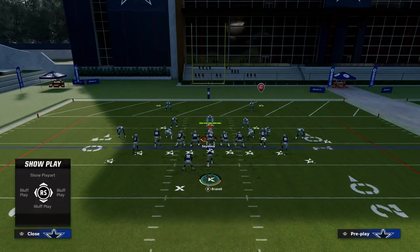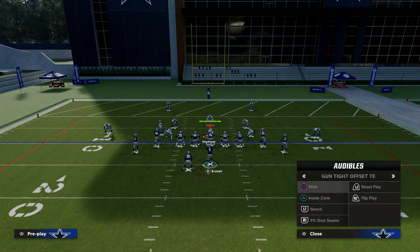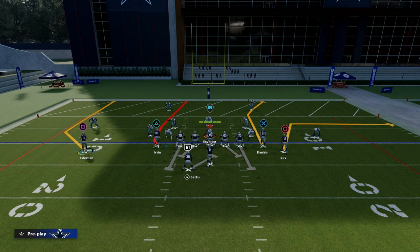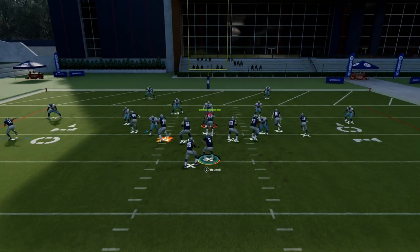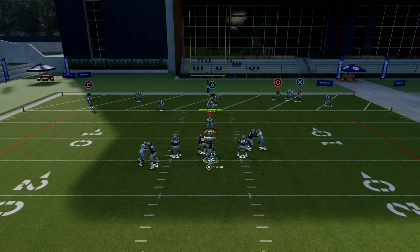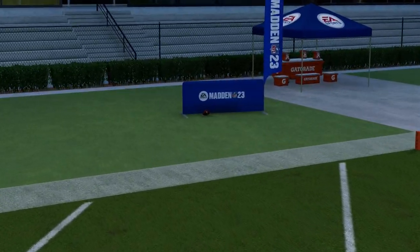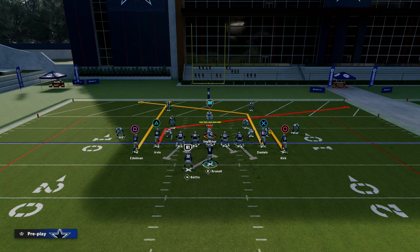Most of the time, if they are running any kind of cover two, all you have to do is go to PA Seams and just motion this guy out and typically you're going to have something. You're going to have a corner route in the back of the end zone, something open deep. So I wouldn't sweat too much cover two. If they do run cover two, what I like to do with this play is put a streak on the post side.